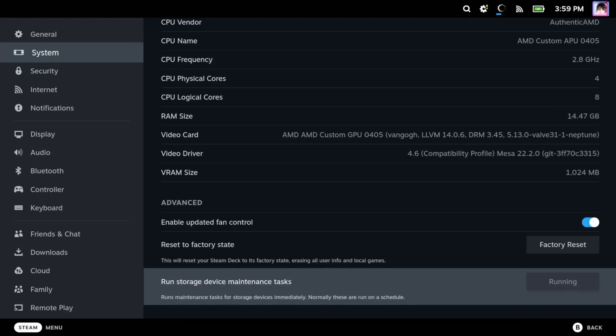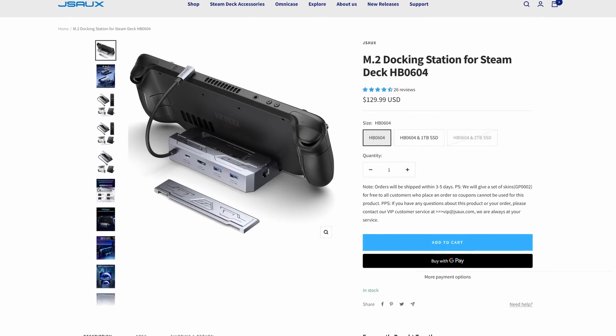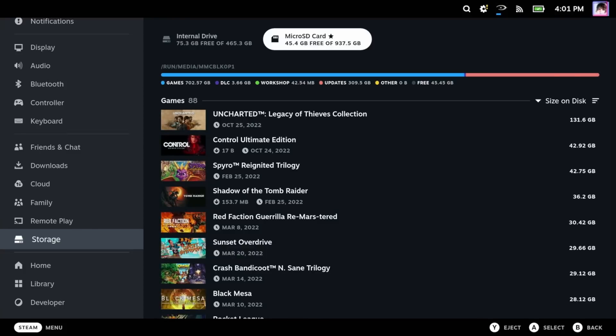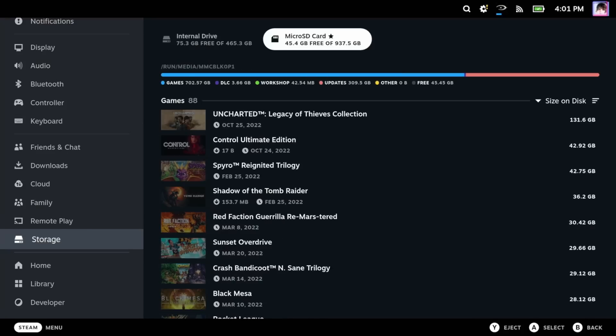While Trim operations are run at scheduled intervals, Valve has also provided a new button to manually run a Trim operation in Settings > System > Advanced. They've also added two other extremely useful storage features: external drives formatted as ext4 are now automatically mounted and available for use in Steam — hello to the JSAUX M.2 drive dock — and they've added an eject button that unmounts removable drives in Settings > Storage. This won't physically eject the media, but it prepares it for removal.